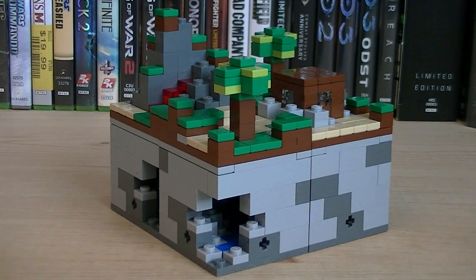The Minecraft Microworld is extremely detailed for such a small scale, and is built with light gray, dark gray, blue, tan, green, brown, and translucent bricks.